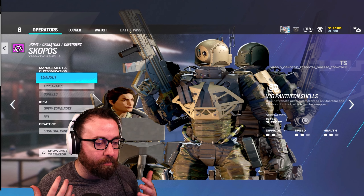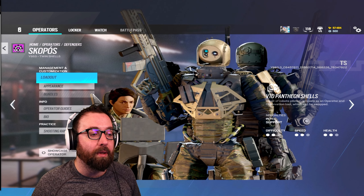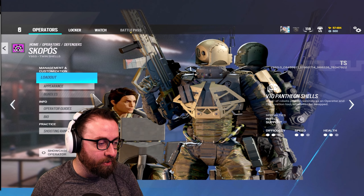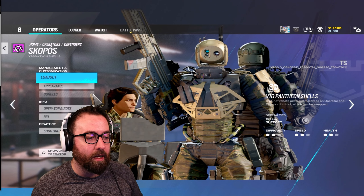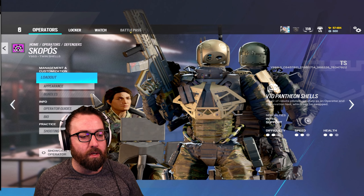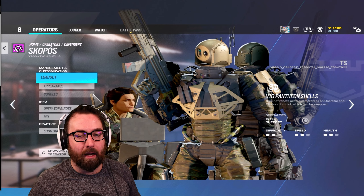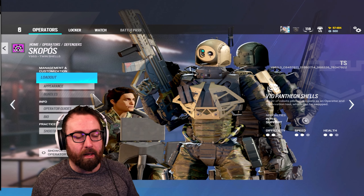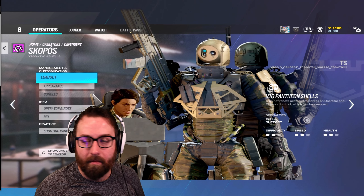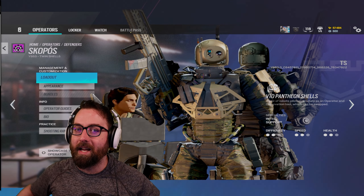Scopos brings a lot of different types of features to Siege and it'll be interesting to see how everyone plays her. Personally, I'm placing my shield like a deployable shield somewhere near the site to give my teammates a mirror advantage, while I run around and go nuts as Scopos. If I feel like I need to come back, I can go on an aggressive roam and if I'm taking too much pressure and can't get back, I just swap to the one that was on site and now I'm back. Not a problem. Make sure to subscribe, drop a comment, leave a like for more. Let me know what operator you guys want to see next time. Peace out.